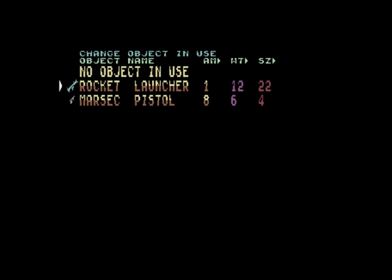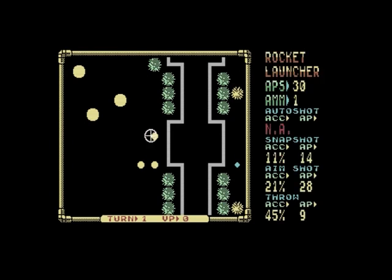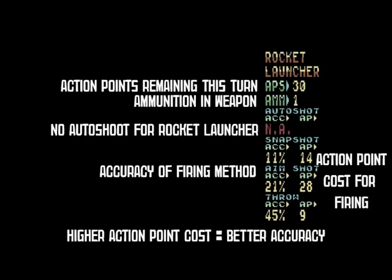We're going to go into the change menu because he has no weapons loaded. When you go into the fire menu, you have different options of how to fire your weapon. Up top you've got the name of the loaded weapon — in this case the rocket launcher. You have remaining action points, available ammunition, and different firing formats: auto shot, snapshot, aim shot, or throw. Accuracy is listed, as well as the action point cost. A general rule: the higher the cost, the more accurate your shot.